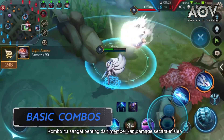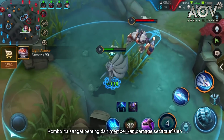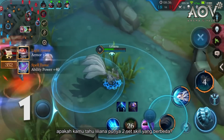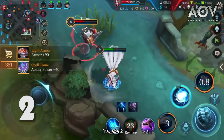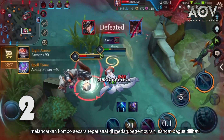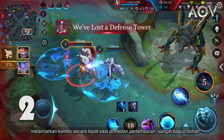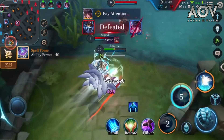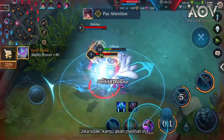Combos are essential for efficiently dealing damage. Liliana has two sets of abilities — correctly getting the combo off on the battlefield is a sight to behold. However, you need to be quick and precise, otherwise you will miss the opportunity.